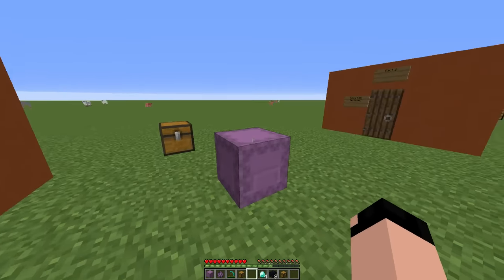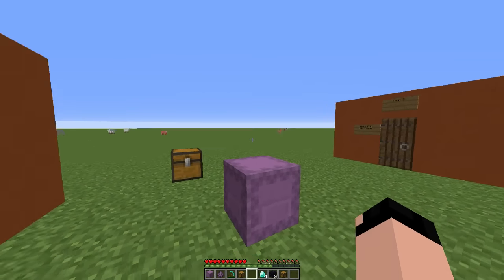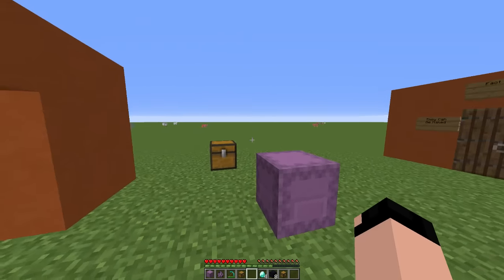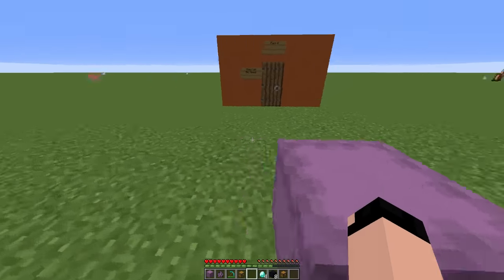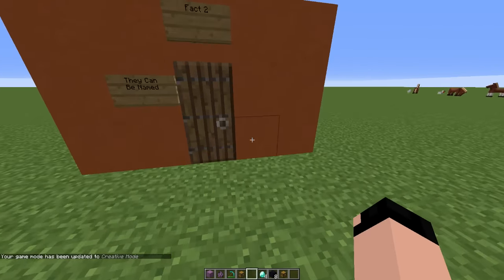So this has a lot of potential and it essentially functions as a backpack. I can put this in my inventory and it will still have all the items I put inside before. It's a very efficient way of storing things. Let me go back into creative mode and then let's look at fact number two.